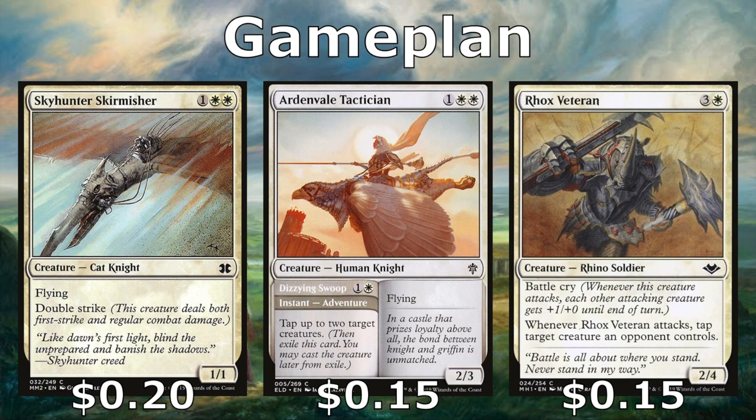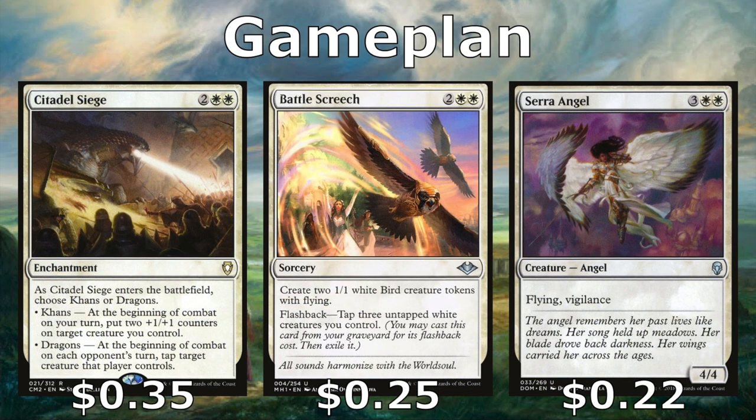We have the Sky Hunter Skirmisher and the Ardenvale Tactician, both with flying. The Skirmisher has double strike, so if you equip him he deals a bunch of damage. The Tactician can be sent on an adventure — the bottom-left side of the card taps up to two target creatures, giving you openings. The Tactician gets exiled but then you can cast it as a 2/3 flyer later. Roc Vent Veteran is doubly good: when he attacks, all our other attacking creatures get +1/+0, and we also get to tap a creature our opponent controls, giving us more openings.